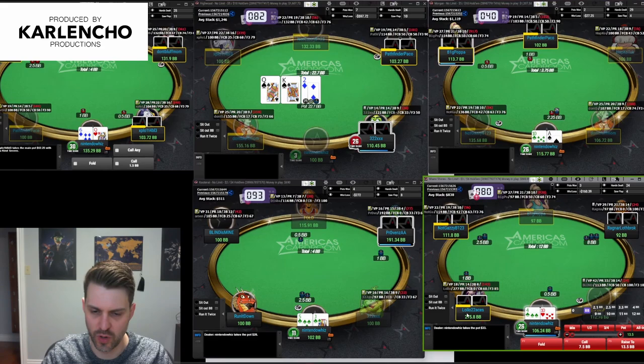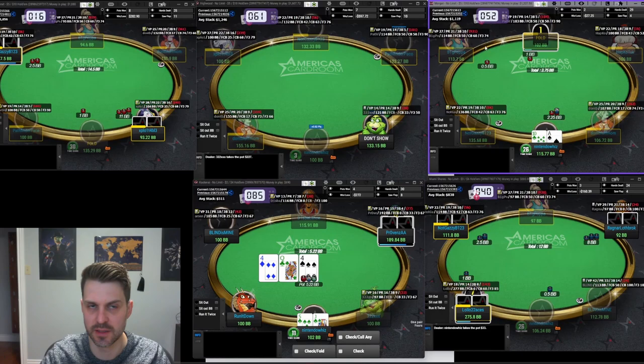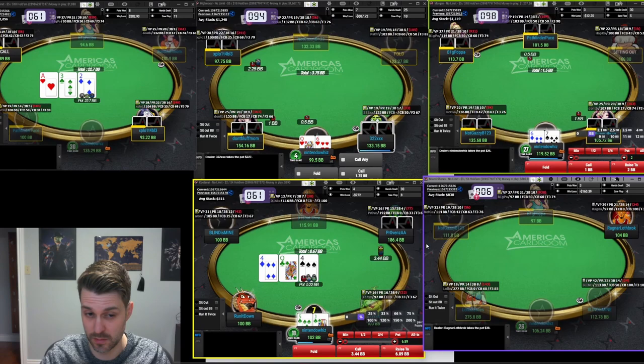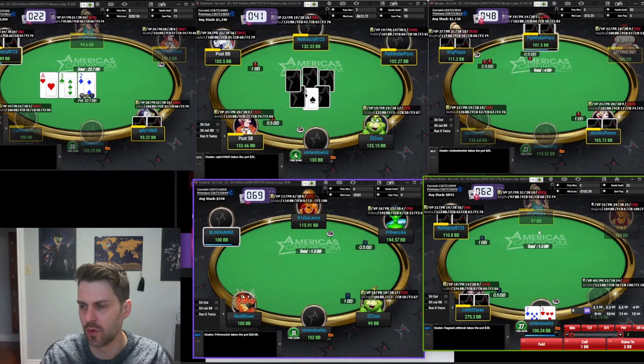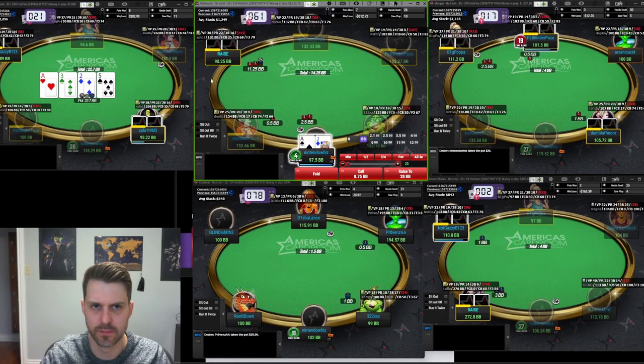Right now there's not much running on the sites I put most my volume on, so I'm just gonna play a few tables here of mid stakes on ACR. Top three tables are 5/10, bottom two tables are — bottom left is 2/4, bottom right is 3/6. I don't play a ton of volume on ACR so I'm gonna be somewhat readless.